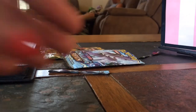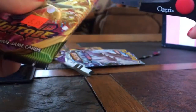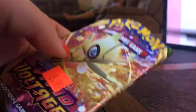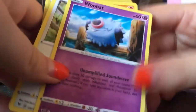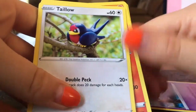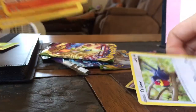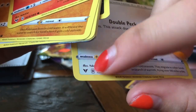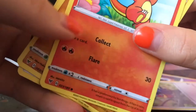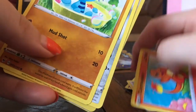On the next pack, which is a Vivid Volt Peach — just Pokemon, I don't know what it is. Pull it out. Taillow. Oh, Charmander! Sweet. Wait, are these little things — rarities or something? I don't know. I think that's a few of these. But yeah, Charmander.